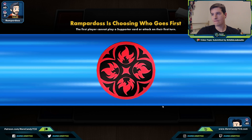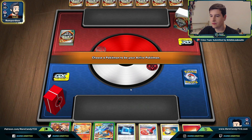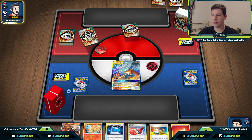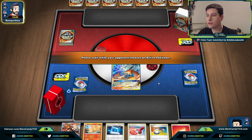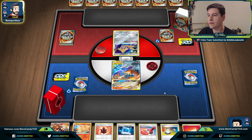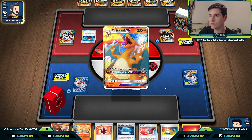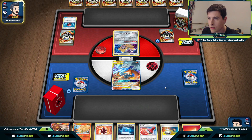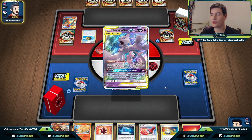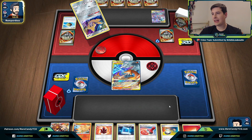Game one — we lose the coin flip. Our opponent chooses to go first. We start with ReshiZard. It looks like a Mewtwo & Mew deck, which we should be able to handle pretty decently. They have a Quick Ball so they can toss away Charizard — Charizard is kind of annoying in particular because it can hit 300, which can knock out our ReshiZard. That's sort of one of the main issues, since ReshiZard usually likes to tank a hit.